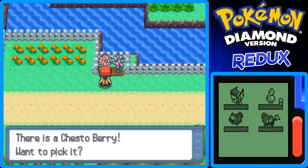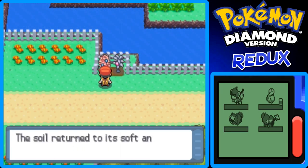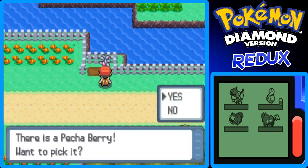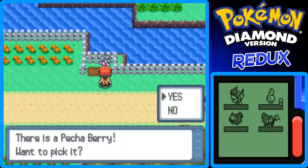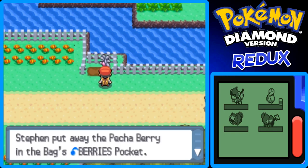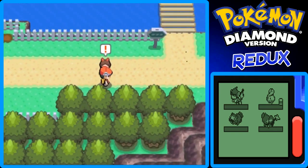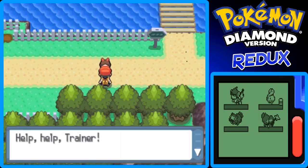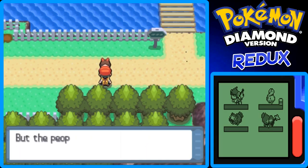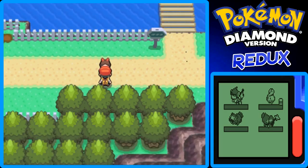Here's some more berries. We got Chesto Berry here, which restores sleep. Cheri Berry restores paralysis for one Pokemon for one use. Oran Berry restores 10 HP. Here's a Pecha Berry — that cures poison for one use. A little girl is all shocked — she says help, trainer, please can you get my dad for me? He works at the Valley Windworks, but the people dressed like spacemen are mean and won't let her in.